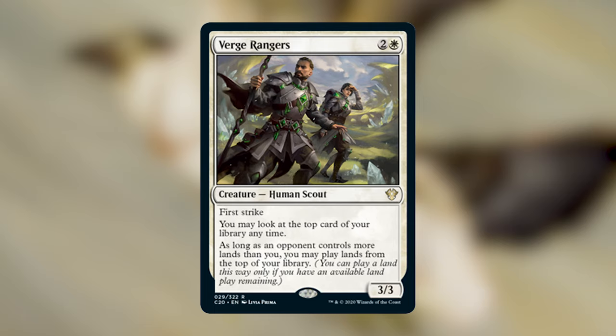Verge Rangers costs two and a white — a 3/3 Human Scout with first strike. You may look at the top card of your library anytime, and as long as an opponent controls more lands than you, you may play lands from the top of your library. Like Cartographer's Hawk, this never puts you ahead, just brings you to parity. Only one opponent needs more lands than you, and in most games someone is ramping with green, so this should reliably get you two or three lands. I think Verge Rangers is more efficient than Cartographer's Hawk and would play it in more decks.